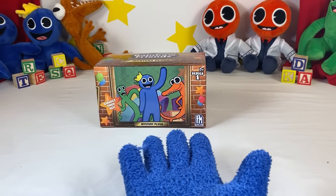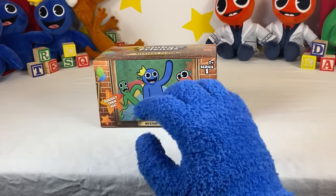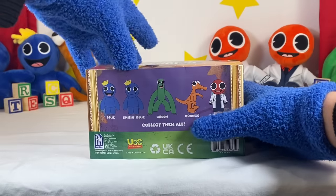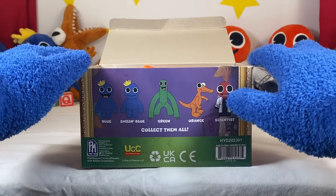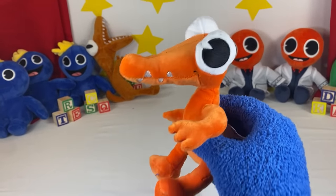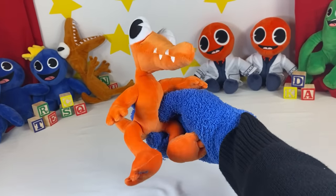This is our last chance to find Orange! If we find Orange in this box, we will unlock the secret mystery gift! If there's no Orange, I don't know what to do! Alright, here we go — our last chance at finding Orange! Are you ready? This is literally my last chance! Oh my gosh, is that what I think it is? Yes, here it is — the Orange plush! I can't believe we found this thing! Look at it — it is so cool! Just look at the detail: his teeth, his eyes, and it looks like he's running! He even sits down! This is definitely my favorite one!